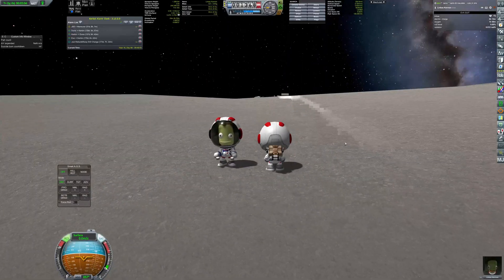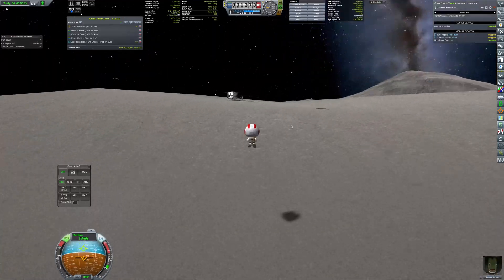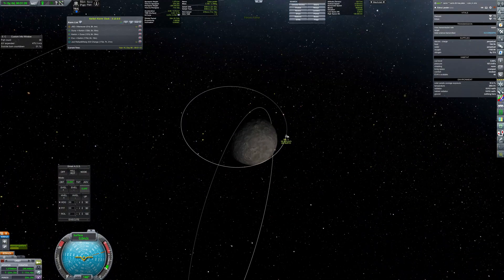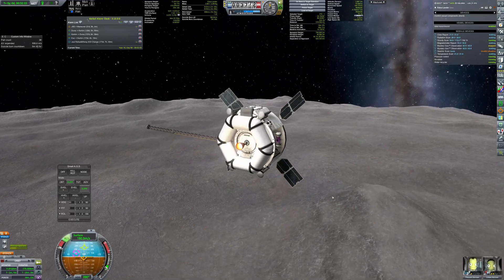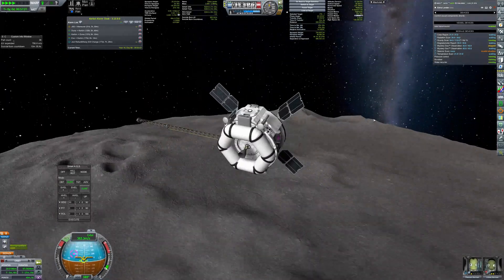After admiring the view for a while, Linbus and Tiocan came to the conclusion that it wasn't that interesting and decided to go back to the mothership. The ascent was quite straightforward, as the pilot decided to make all the phasing and inclination change maneuvers in orbit, since the delta-v requirement was acceptable.